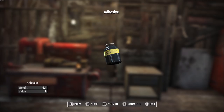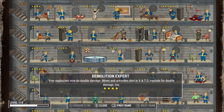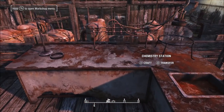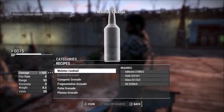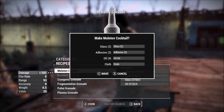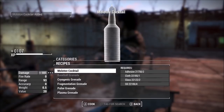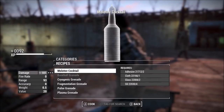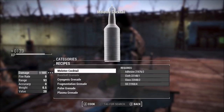For this next XP glitch you will need some adhesive, cloth, glass, and oil. You'll also need the Demolitions Expert perk because you're going to be crafting things at the chemistry workbench. Once you have that perk, go to a chemistry workbench, go down to the grenades option, select the molotov cocktail, and just spam the craft button. You'll get about 15 XP per cocktail and you can press the button several times a second. On screen you'll see about 100 to 130 XP every time it updates. This is one of the better XP glitches without any DLC and is very useful if you are at lower levels. If you're level 50 to 60 or above I'd stick with the statue glitch.